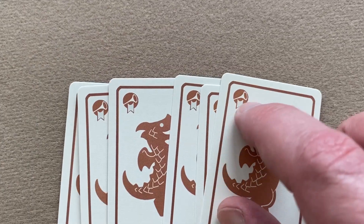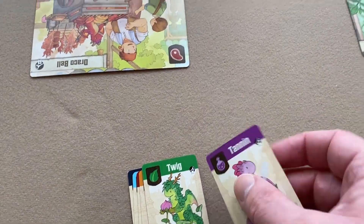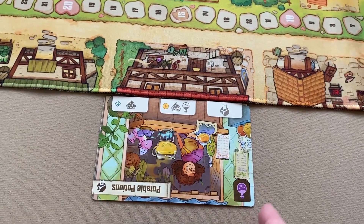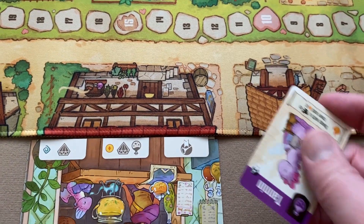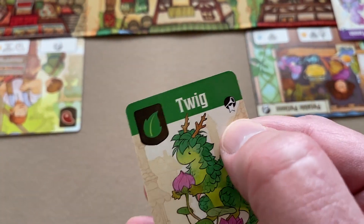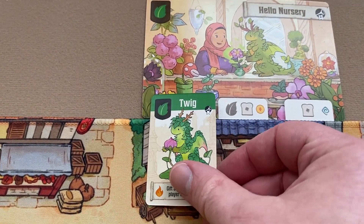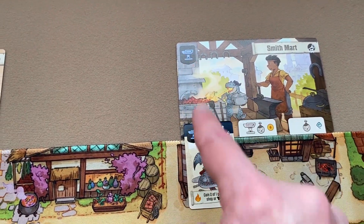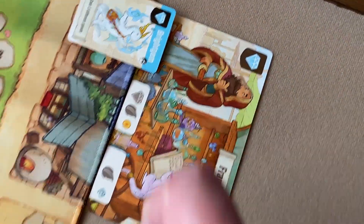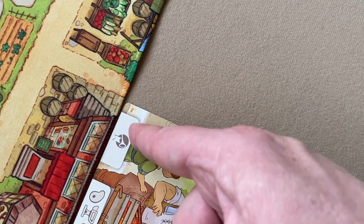Then you get your starter artisan dragons — those again have the cream-colored background and a little horn with a banner icon. You'll flip those over and put each one in the shop with the matching icon on the top left. For instance, this one's got the potion, so you look for the shop that's got the potion in the top left, which would be Portable Potions, and place it there. Twig goes with the plant icon shop, Pan with the bread icon, Wingnut with iron, Brightness with gem, and Hickory with the meat icon.